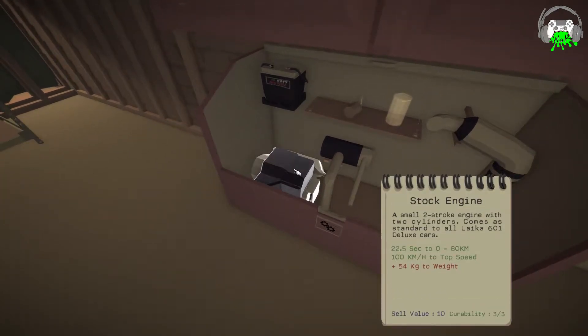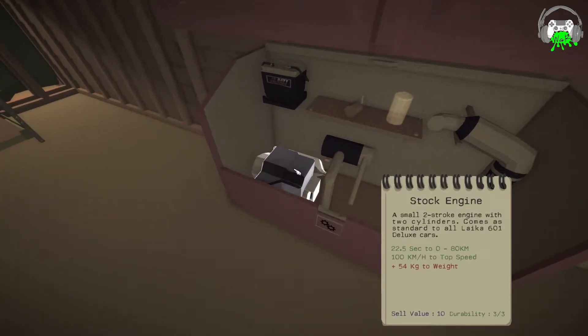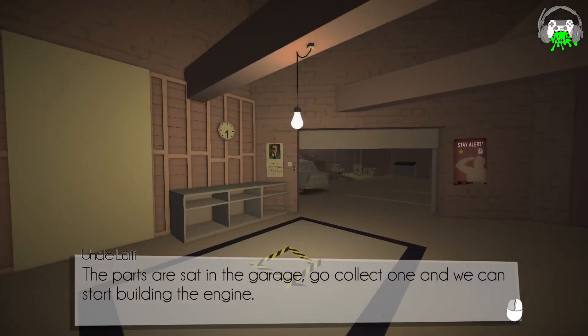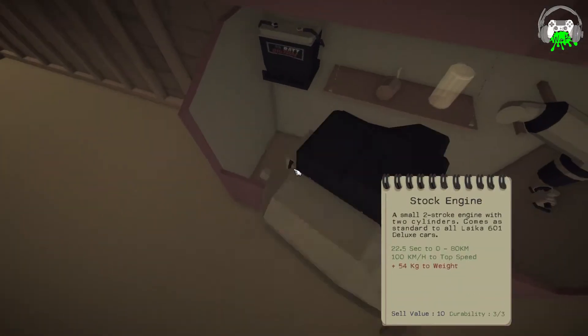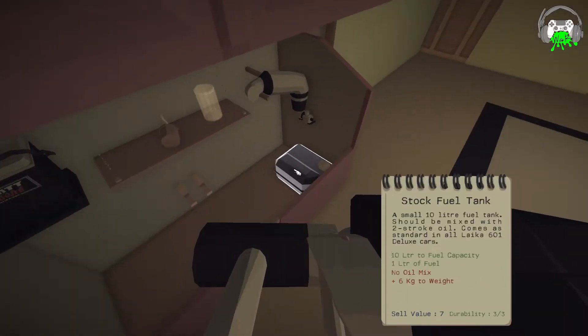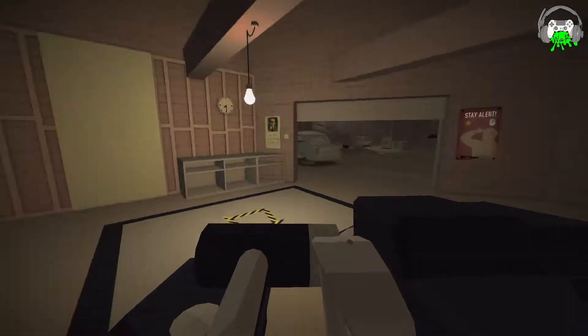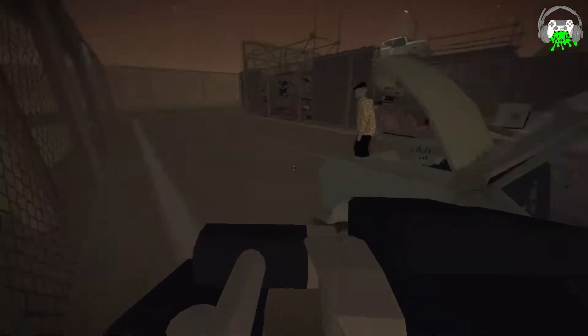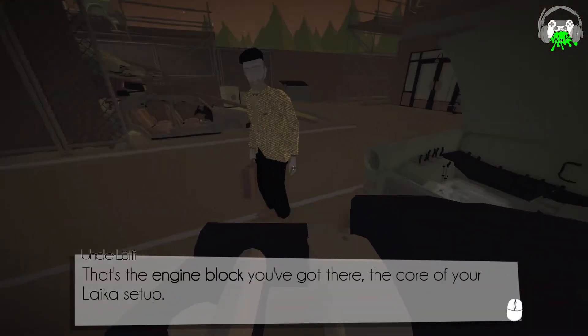So here's the engine. It's a small two-stroke engine with two cylinders. Comes as standard to all Leica 601 Deluxe cars. This game actually lets you carry three parts at a time, as you see, and you can juggle between the three of them. So that's pretty cool — it's better than one part at a time.